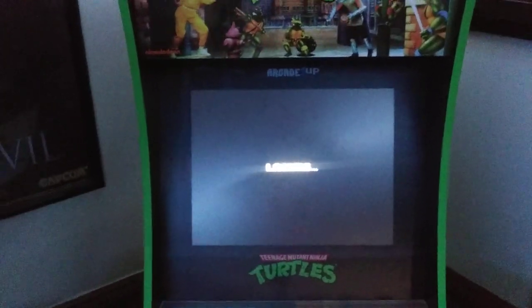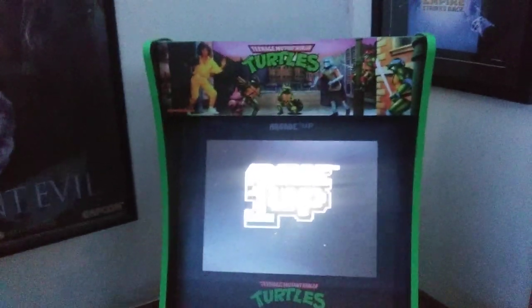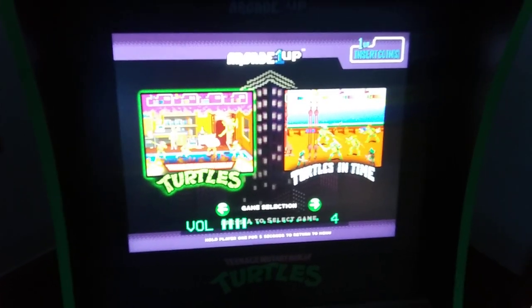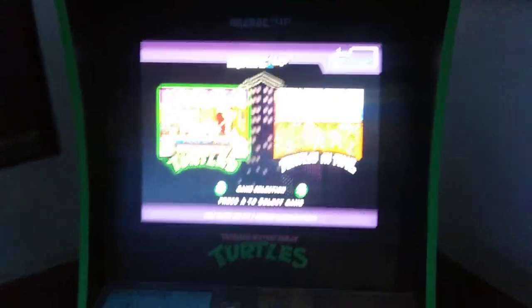I recently picked up a Turtles in Time Arcade 1-Up machine. I can turn it on right now — there it goes. I also picked up an Empire Strikes Back poster for $5. It works great — it took me about an hour and a half, two hours to set up. You can lower the volume; it can be really loud. So I got my Resident Evil 6 poster right here. You got two games: Teenage Mutant Turtles regular and Turtles in Time. Turtles in Time is very different from the Super Nintendo version.